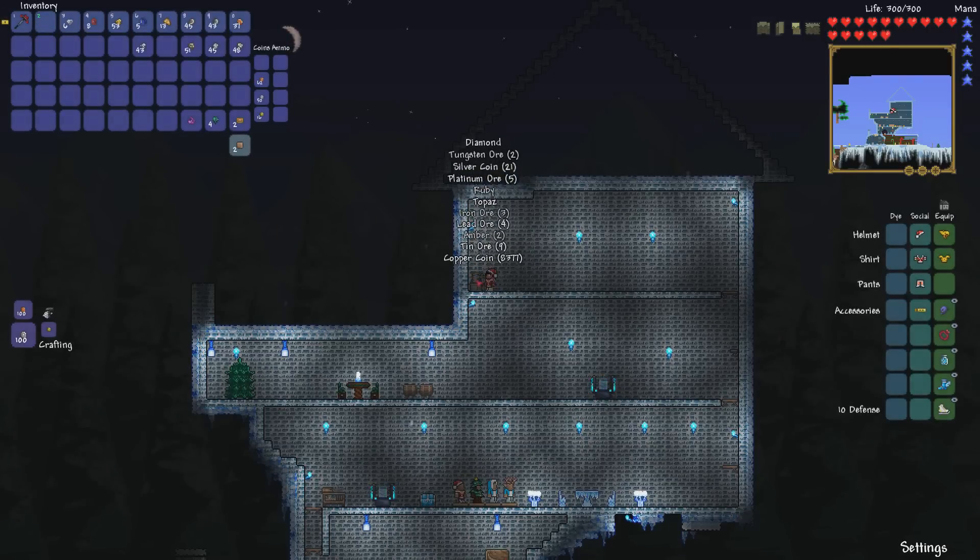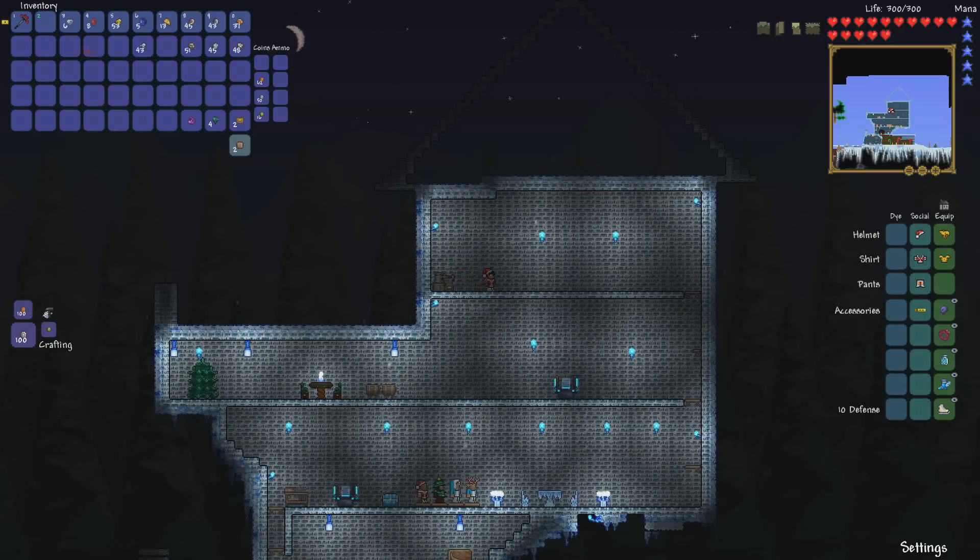Here we are — this is from 999 slush blocks. We got: 6 diamonds, 8 rubies, 53 gold ore, 43 platinum ore, 5 sapphire, 13 amber, 45 iron, 51 tin, 43 lead ore, silver ore, tuscan, copper, some topaz, and some emeralds.